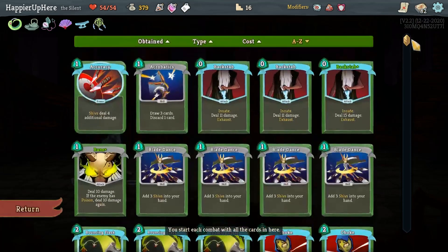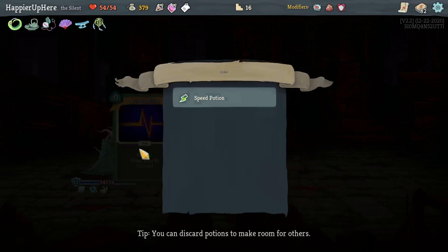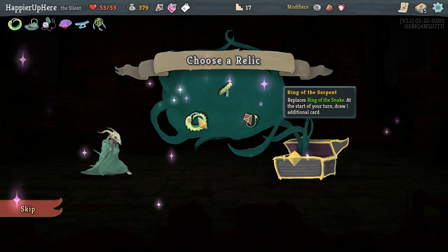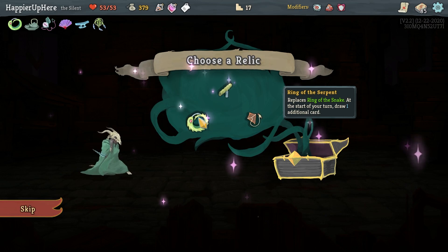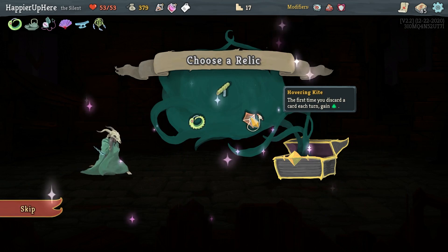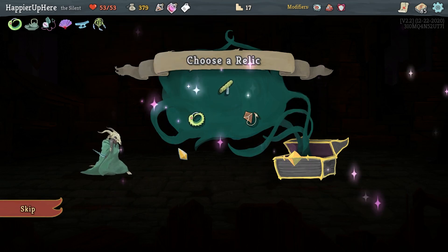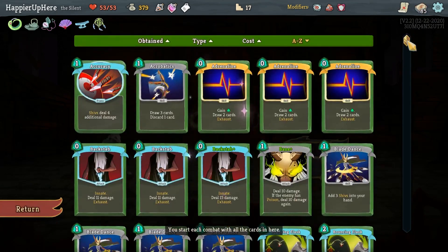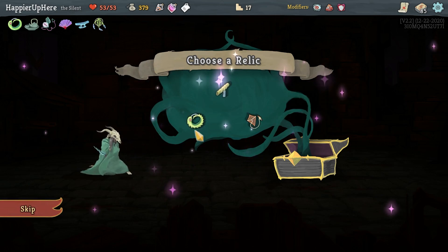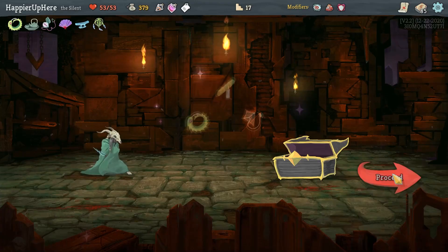Ring of the Serpent - replaces Ring of the Snake - at the start of your turn draw one additional card. The question is whether I can kill everything on the first turn, which may not be feasible in later acts. Hovering Kite is probably not useful. I can't take Sozu because I rely on potions. Let's take Ring of the Serpent. The problem is my opening hand gets weaker since I draw three instead of four, but every turn after will be much better.